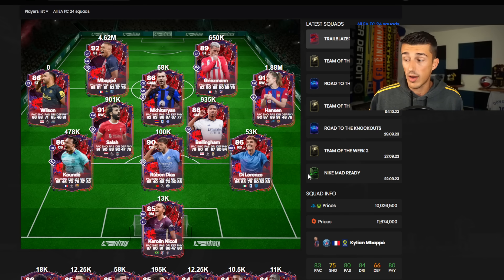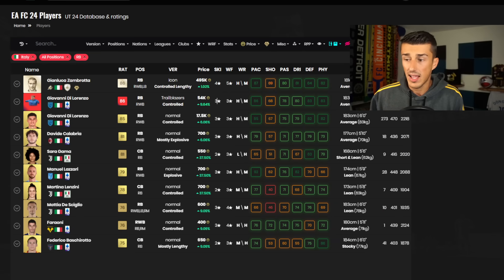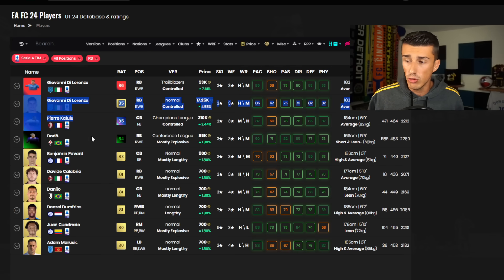If we're looking at high budget, Caroline Graham Hansen with the finesse shot plus could be very unique for a long time — and even if Hansen gets another upgrade, that upgrade probably won't have the finesse shot plus. As for lower budget, we can find cards like Di Lorenzo. At 53,000 coins he already looks decent. But when you consider that he's the only Italian right back in the entire game right now — other than Zambrata, who is in a completely different price bracket — it makes him even better out of packs. People have to go with Di Lorenzo if they're playing a Serie A or Italian squad.